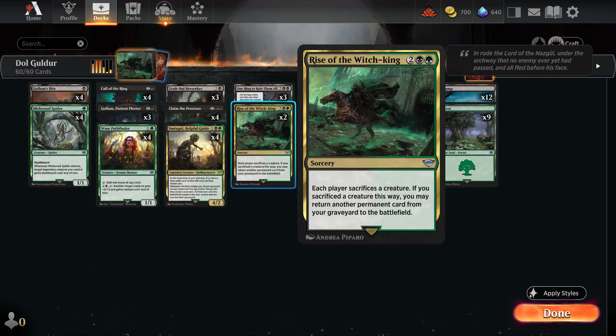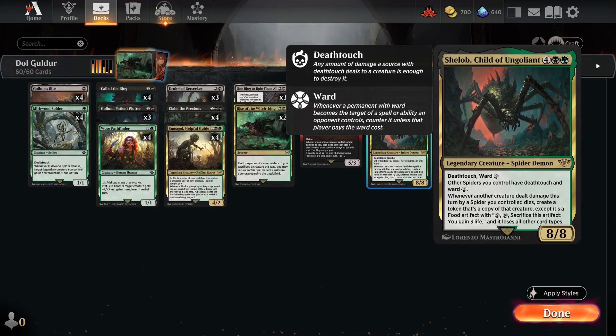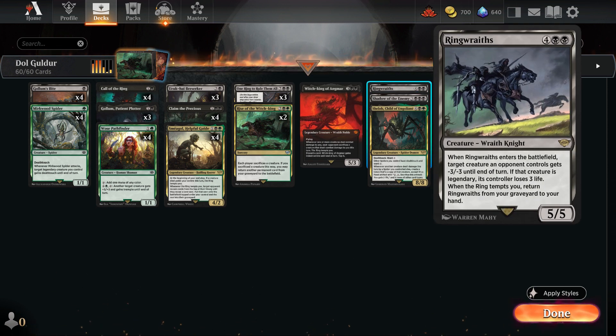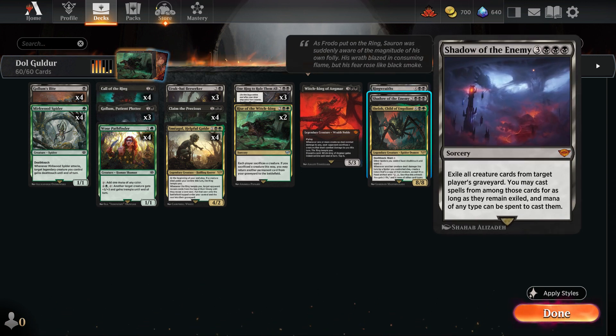When Smeagol dies, for example, we can sacrifice another creature and return him to the battlefield, or even another permanent card. Of course, we can't forget about the Witch King of Angmar, and I also included Shelob, the massive spider from Return of the King. While Shelob is a very expensive card, with Smeagol helping us continually acquire lands from our opponent, casting it becomes much easier. We have also included Ring Graves as a removal option, and Shadow of the Enemy, which is essential for milling our opponent's deck and subsequently allowing us to cast all the creatures from their graveyard.